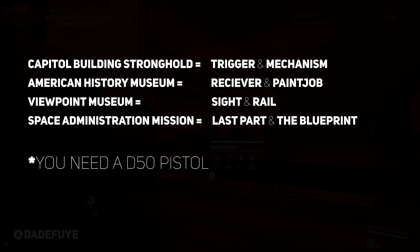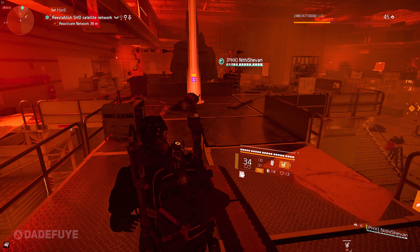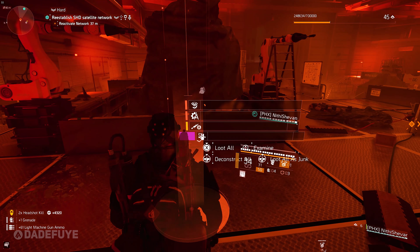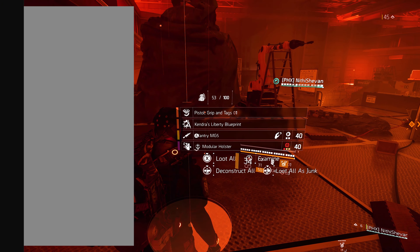The last thing you need is a D50 pistol. You can farm this inside targeted loot areas or you can buy it from vendors if any one of them has it. It is quite similar to the ones that you will get from the Survivalist specialization. Hope this video helps. I'll see you in the next one.